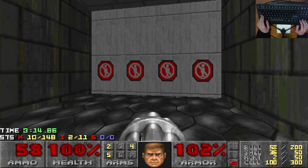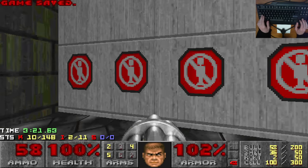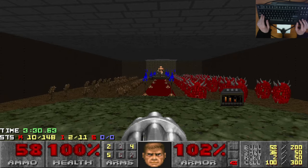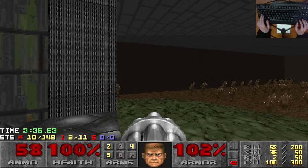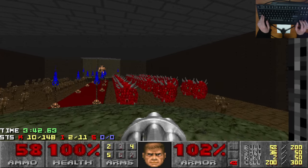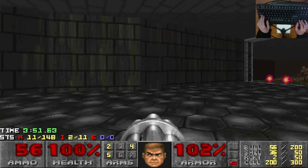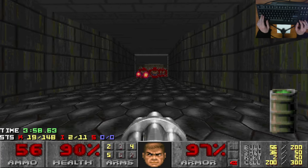A pretty ominous-looking wall here saying, well, no people allowed. Is it worth trying this as a door? You certainly can open it. And this is the room that I'm pretty sure Demo Gorgonzola was referring to as slaughter — indeed, quite a slaughtery looking fight. But if you take note of my ammo and weapons, I'm not ready for this. That's quite a lot of Cacodemons, and the Cyberdemon will help, but he won't help with that many. Coming in here this early is definitely a mistake.